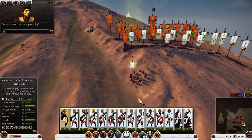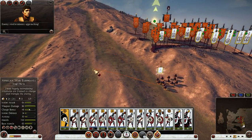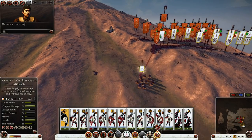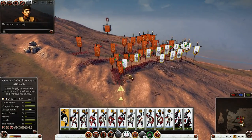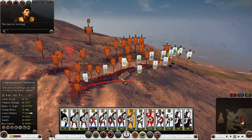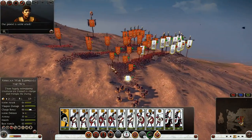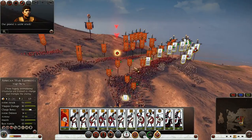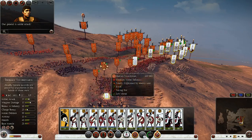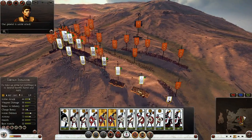My best bet is to use the elephants — look at this blob, this is the perfect target. Flaming javelins! Keep pelting, keep pelting — they're already wavering. Hold your line! Here come the elephants — no, that was just too late. Push push! The morale difference is so high here.